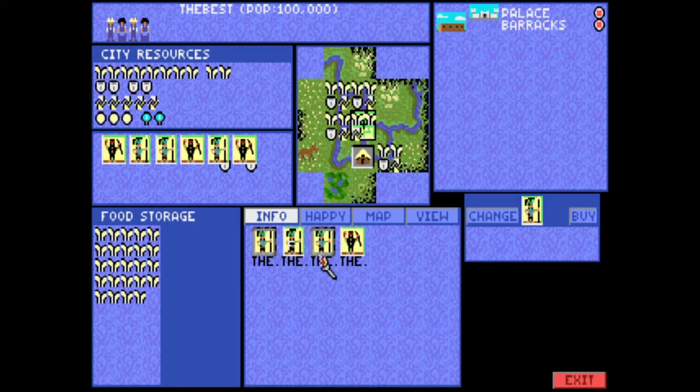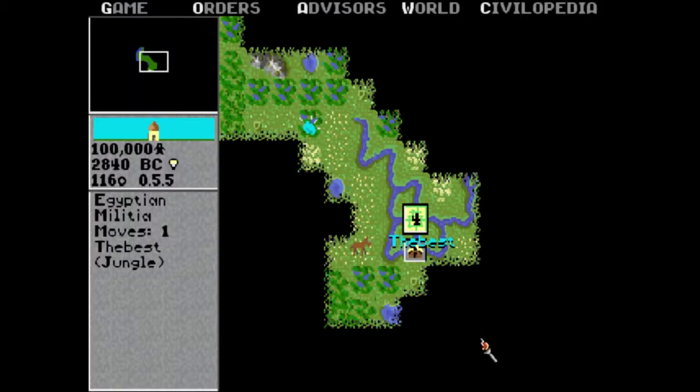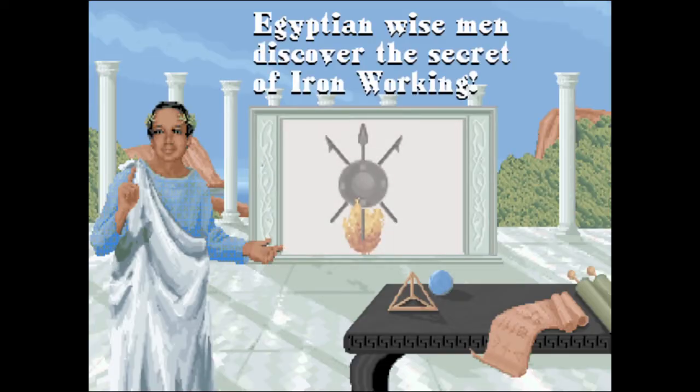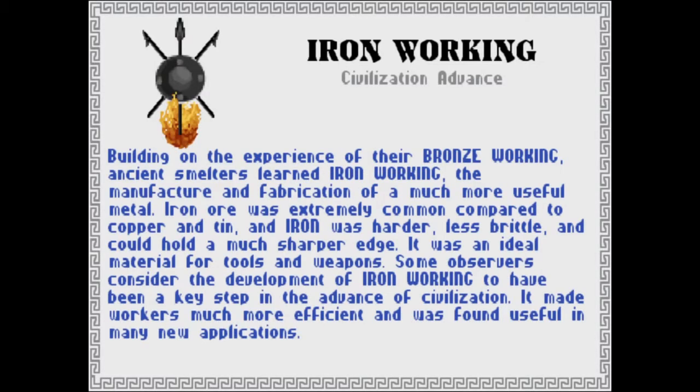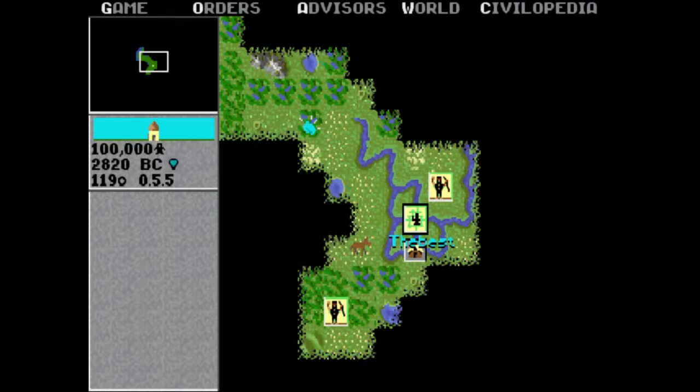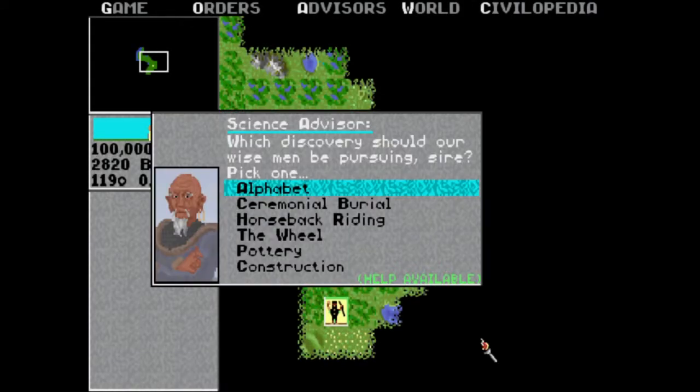You might want to build more Phalanxes for defense. Yeah, I'm gonna build one more — that way there's four of them because I just removed that guy, and then I'm gonna build a wall or something. Iron Working — we already know what Iron Working does. Bridge Building, Gunpowder — are those guys also good for Legions? Yeah, they're probably good for defense and attack.